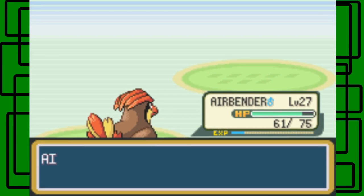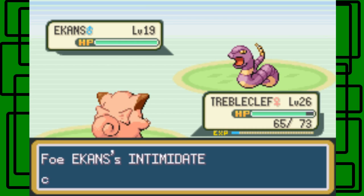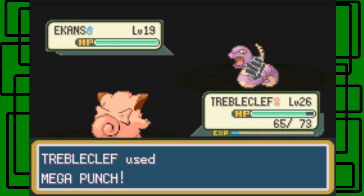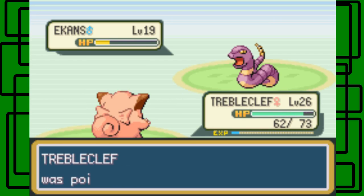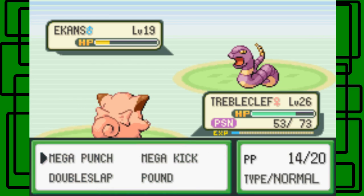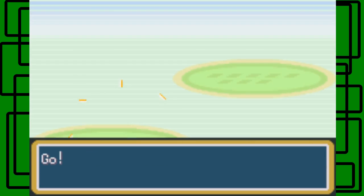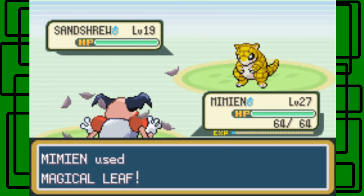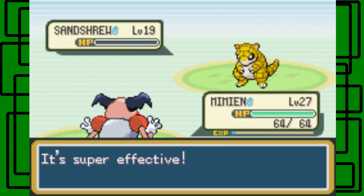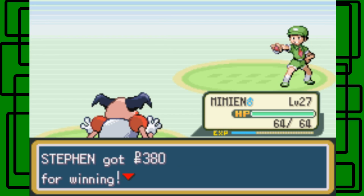I guess we'll switch to Trouble Clef. Let's go for the Mega Punch. Poison Sting and Quick Attack — no! It's poison double trouble. Way to go — I hope you're happy. Jeez. Going for the Pound attack. We'll switch out to Mimeon and use Magical Leaf, since it'll be super effective on this Sandshrew. Magical Leaf attack. The Sandshrew fainted — nice. We defeated Camper Drew. Thanks for $3.80.